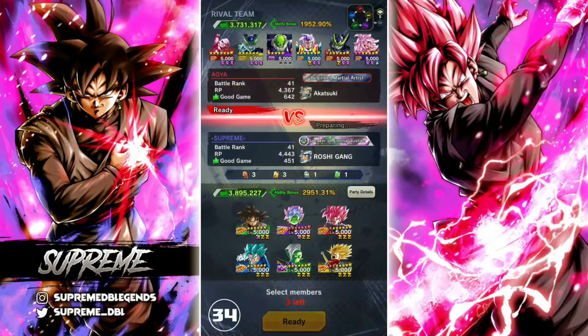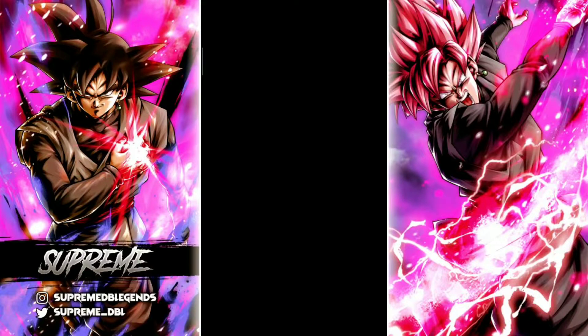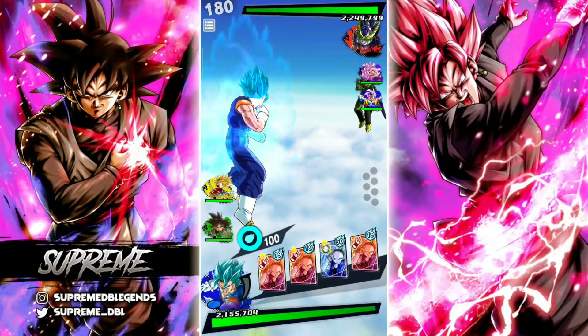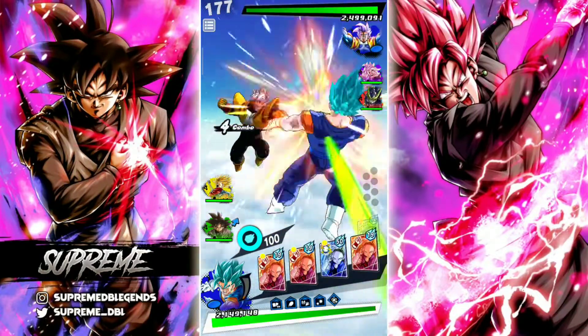I'm definitely going to bring Vegito Blue, and I'm probably going to bring Rage Trunks just because I don't want to deal with 21 against my Rosé. He does not have a green unit, which is great because I can bring Vegito Blue freely. Regen is a very annoying team to face with Baby's healing and all of that, so let's get into this — he leads with Cell.